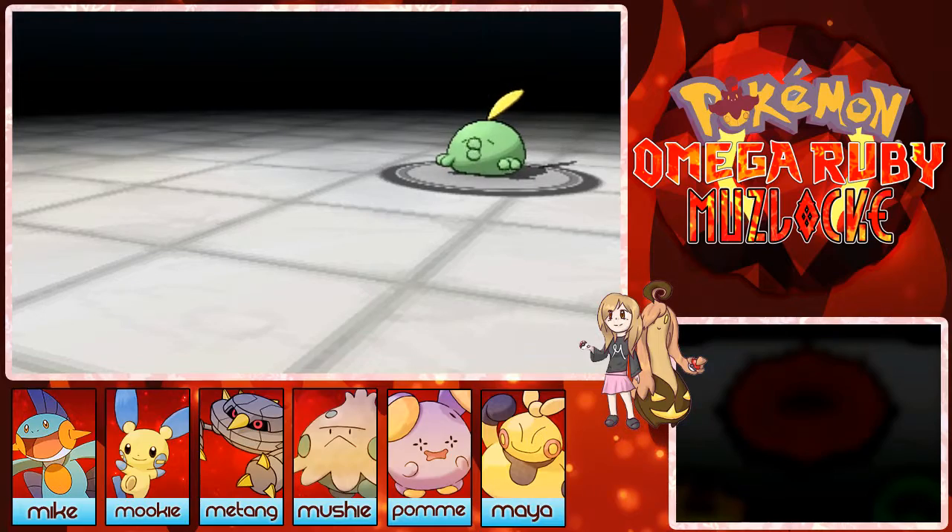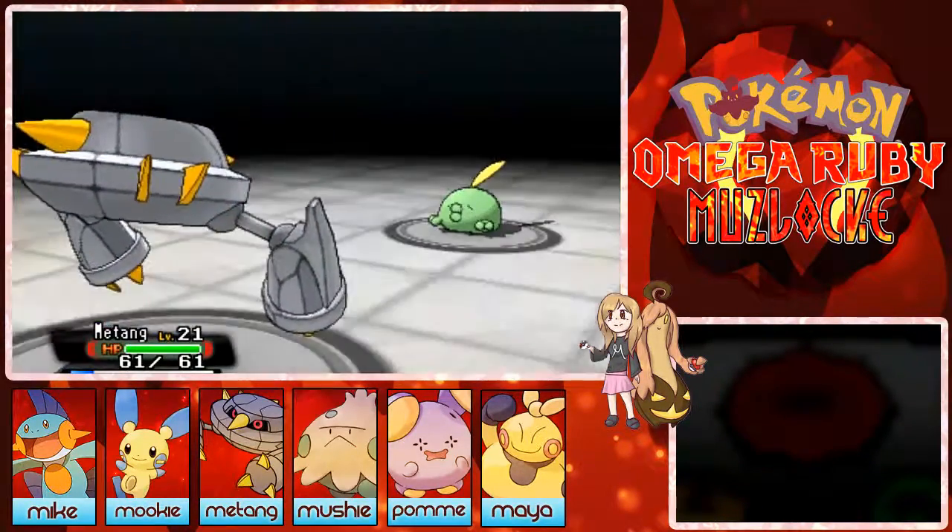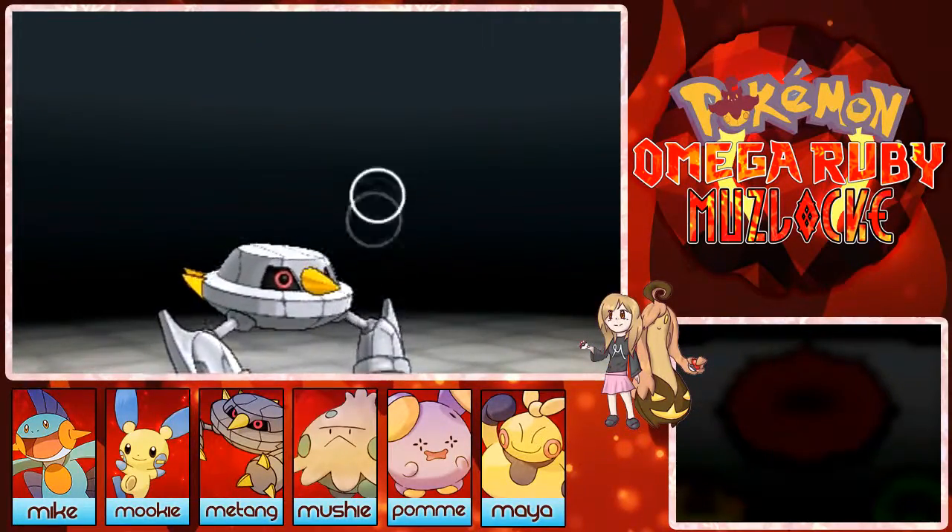Oh god, it's a Gulpin — thankfully I have Metang to solve every poison issue here. Metang, you're so amazing and overpowered!